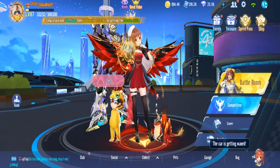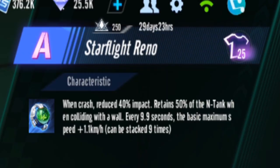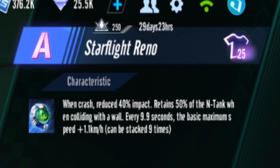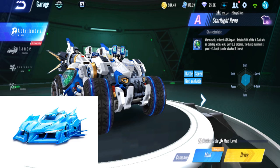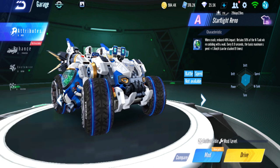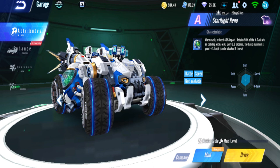Okay, let's see the Star Flight Renault stats. When you crash, it reduces 40% impact — same as Optimus Renault. It retains 50% of the nitro tank when colliding with a wall — I think that's also the same. Every 9.9 seconds, base max speed increases by 1.1 km/h, and it can be stacked nine times. So this is similar to Ice King — your car gets faster and faster late game. It also resembles the impermanence pad stack mechanic.